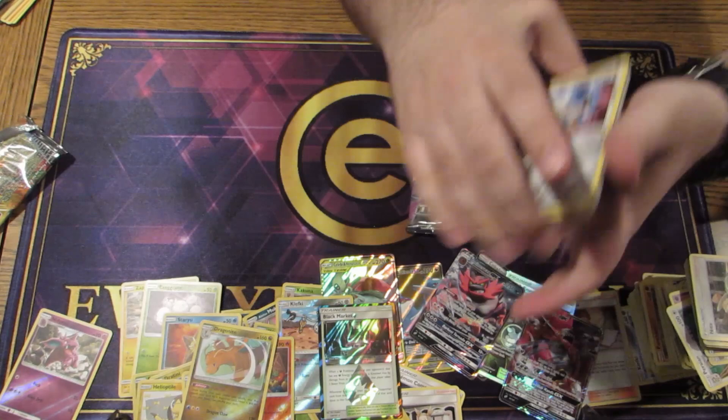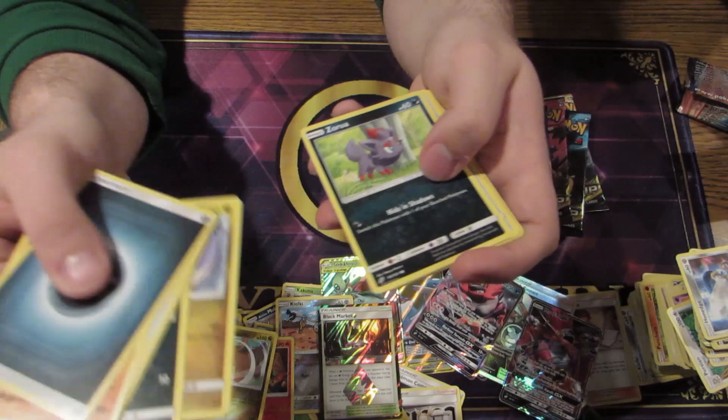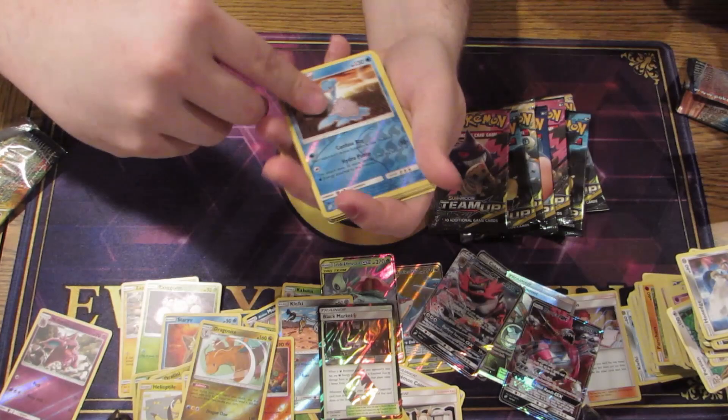Speak of the devil — Black Market Prism Star! It helps you play a lot of GXs because it reduces their prize cost by one, turning them into single prize attackers. It's just really dumb. Got a tiny Azurill and a Lapras looking over her shoulder — it's a really nice art for Lapras.